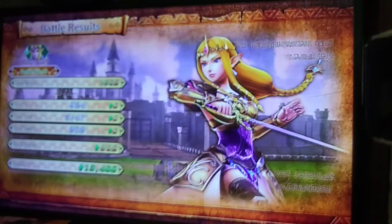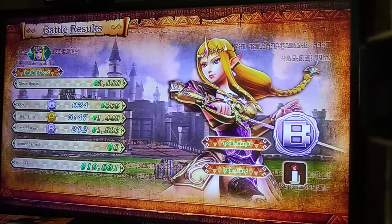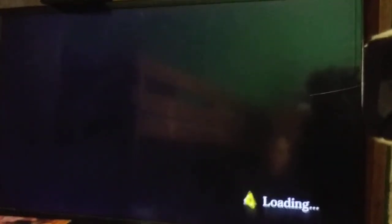Also, every victory animation in adventure mode is unique to a weapon — it differs depending on what weapon was used. So Zelda's victory when she has a baton looks different.